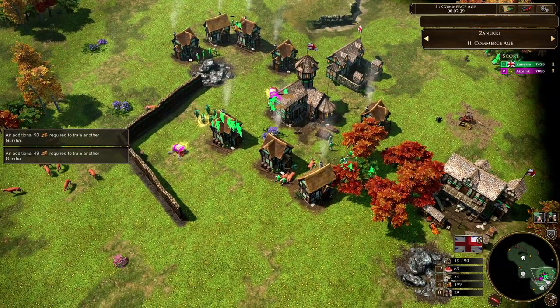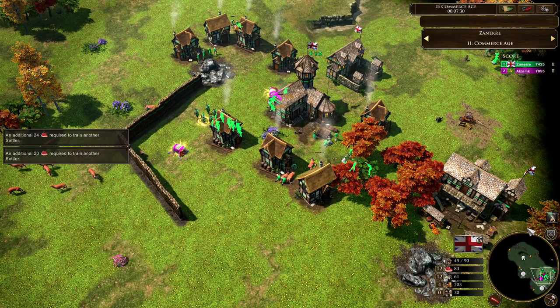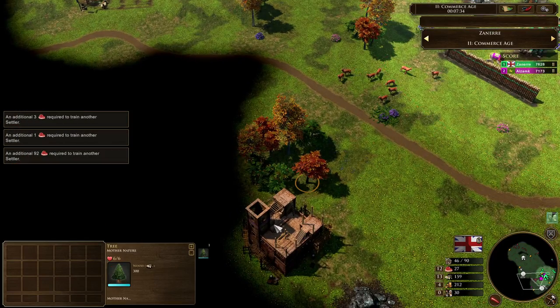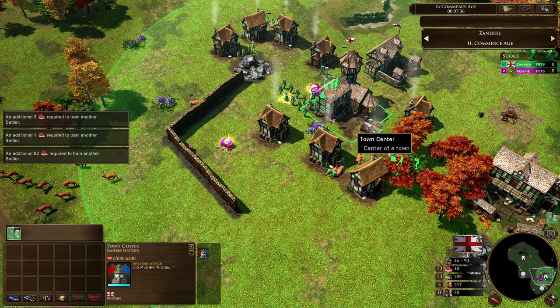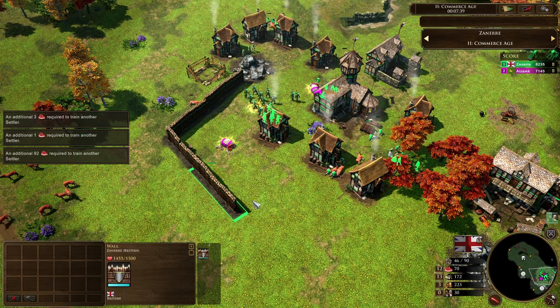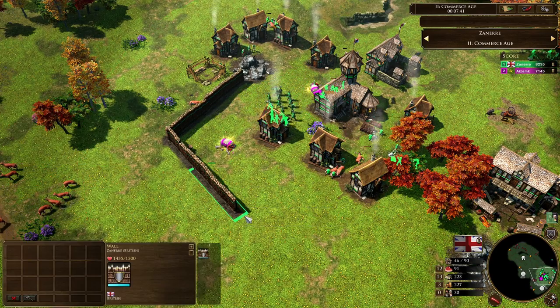We'll take a look back over at Zanir — training up some musketeers. It's a difficult matchup for the British player in this position. You're up against an aggressive opponent, you're stuck in your base. You could be making longbows, that's for sure, but you probably need to wall up a little bit more than what you've got now.